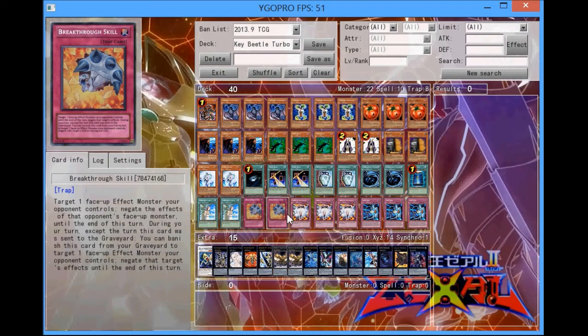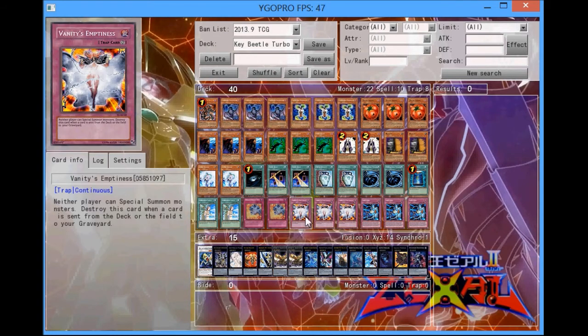I've kind of always planned to run Breakthrough Skill. Breakthrough Skill and Save Zone are like the main key cards that go alongside your Key Beetle. Key Beetle plus Save Zone — it's really hard to stop, because Key Beetle is going to protect Save Zone so they can't Space Typhoon it. Key Beetle also allows you to use other cards alongside Vanity's Emptiness without having to worry about it going to the graveyard via its secondary effect.